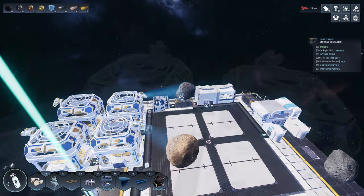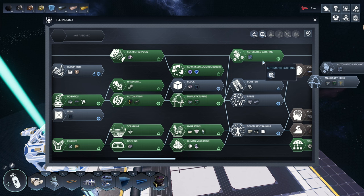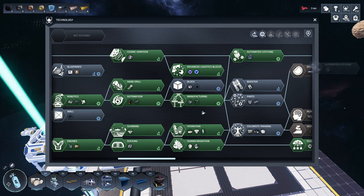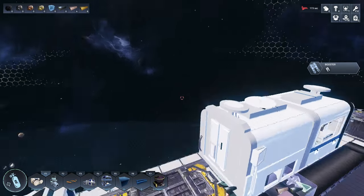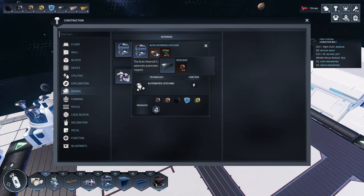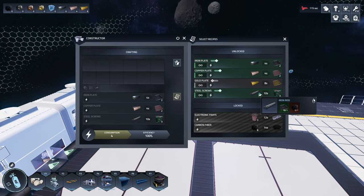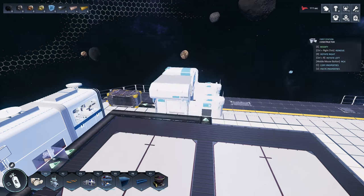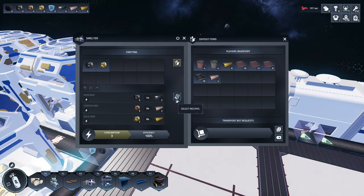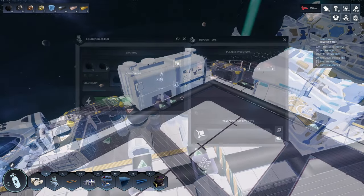All right, if I calculated this correctly we can unlock this one and we can finally do the automated catcher — wonderful! Five left, maybe something else. Blueprints — let's make the booster, that's a good thing to go a little bit faster. We need the steel screws and the iron bars. I think we can make the steel screws in here, and we need the iron rods — we can make iron rods here too.